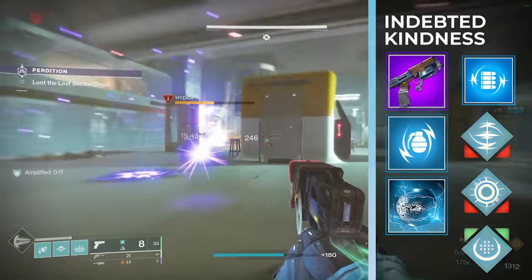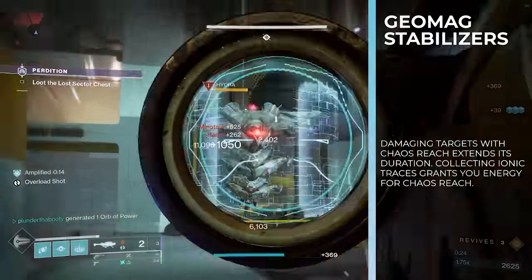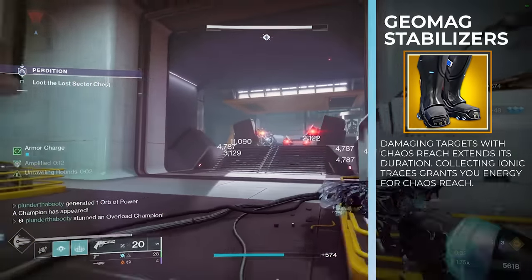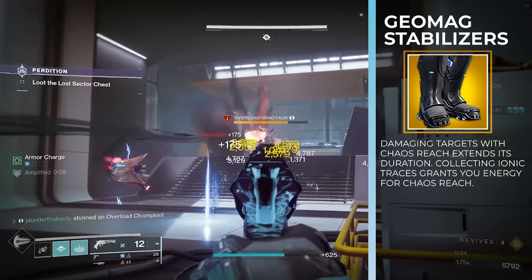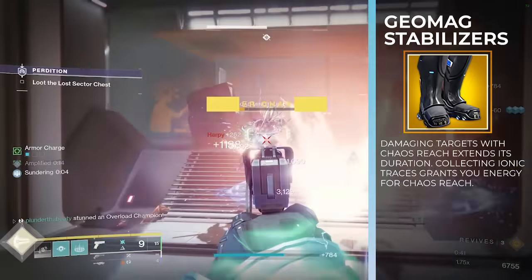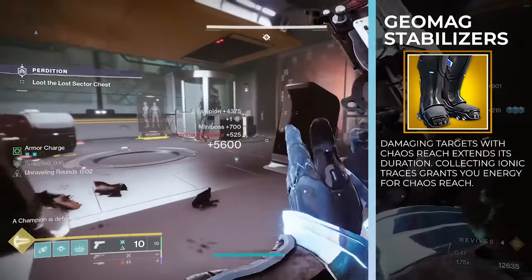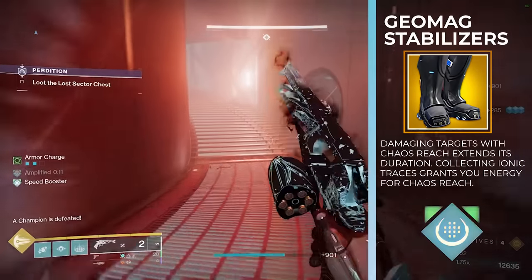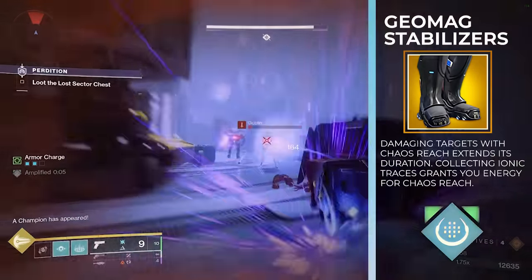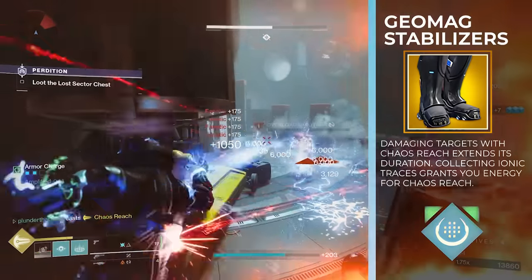We pair all of this with the exotic armor Geomag Stabilizers. Since we're running Chaos Reach, Geomags give it roughly 120% extra duration when cast while hitting enemies, so on champions or bosses it lasts much longer, it can clear waves of enemies, and you can shut it off early to save about 30% of your super. What's even better from a recent update is that collecting an ionic trace grants energy for Chaos Reach — each ionic trace gives about 2% super energy. Since you're spawning an ionic trace on basically every kill, this feeds your super so fast you'll be popping Chaos Reach back to back. In Warlord's Ruin dungeon I was able to pop it on every damage cycle on every platform.